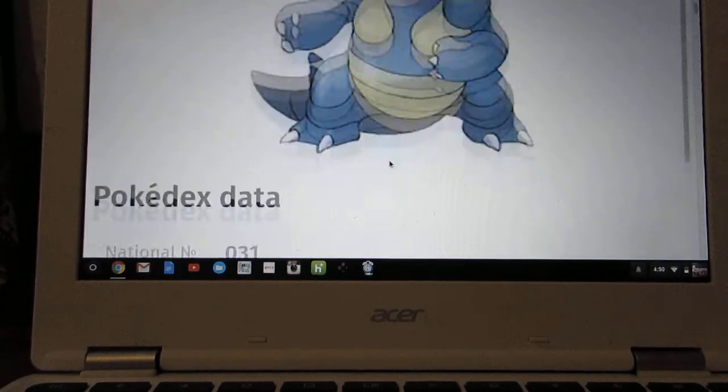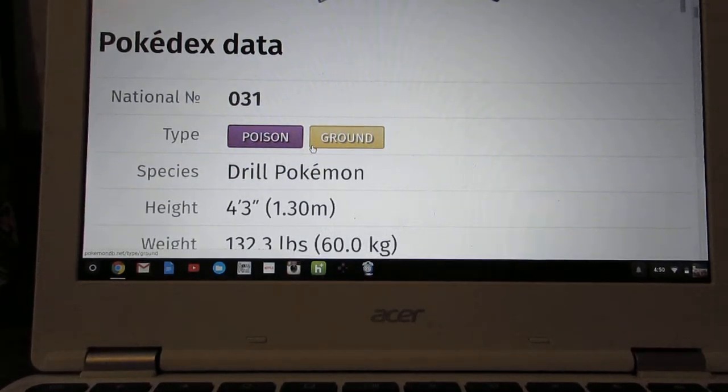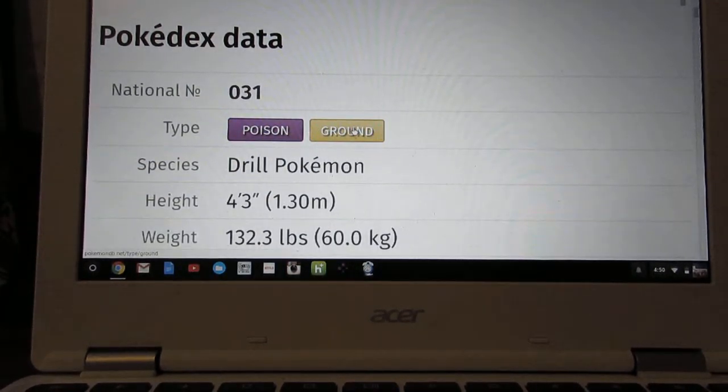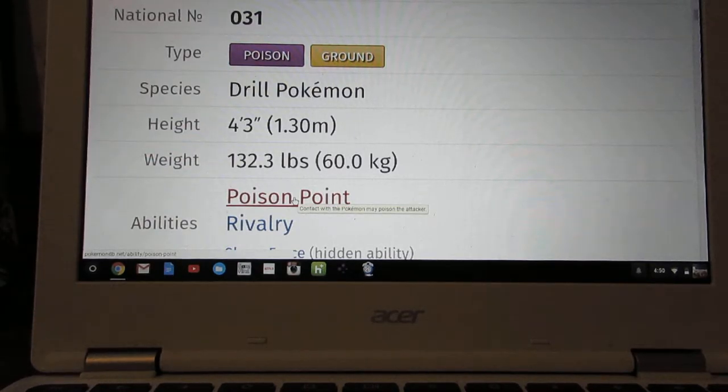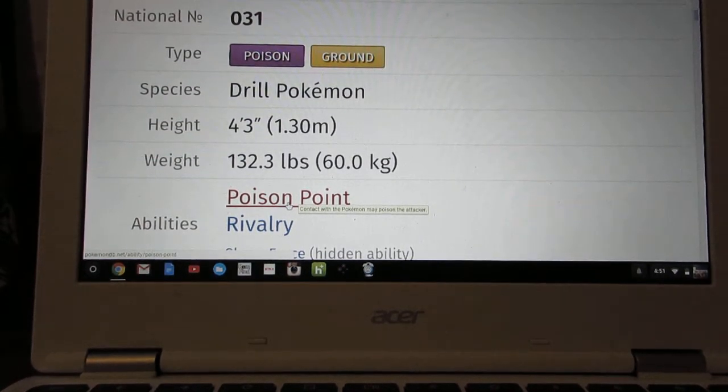There are no Alolan forms or anything like that. It's a Poison and Ground type. It has the ability Poison Point, which works like Static — if they make contact with Nidoqueen, they'll be poisoned, unless they're a Poison or Steel type.